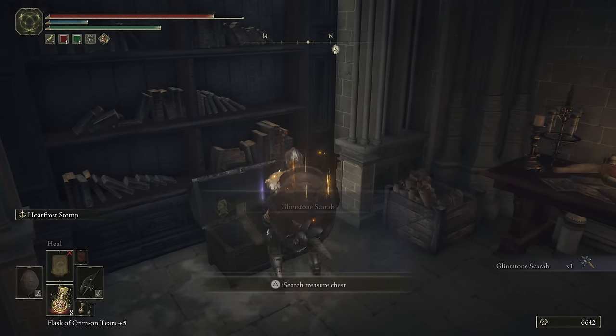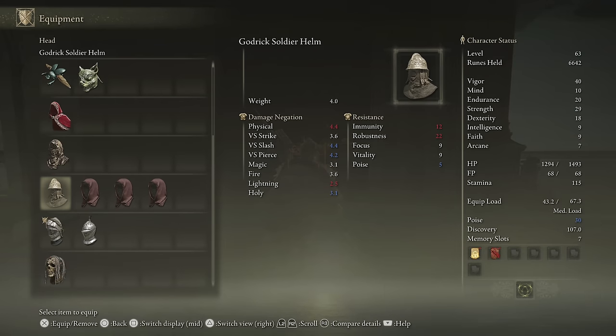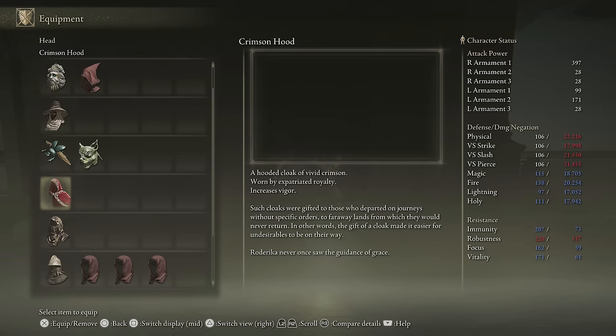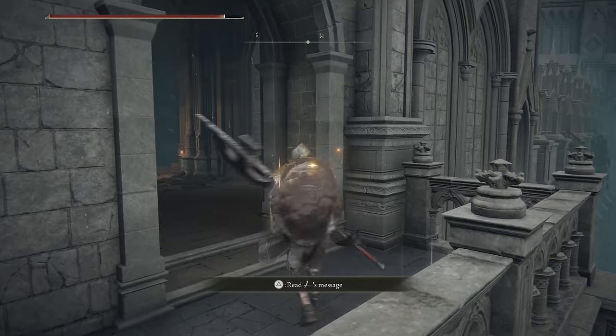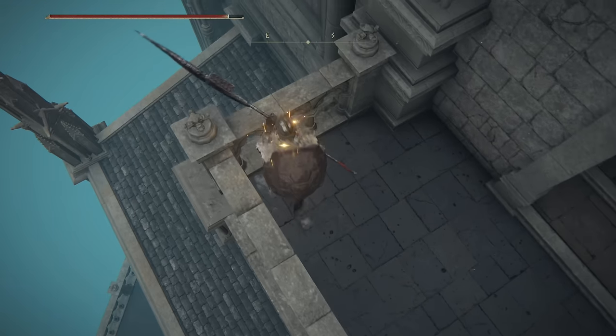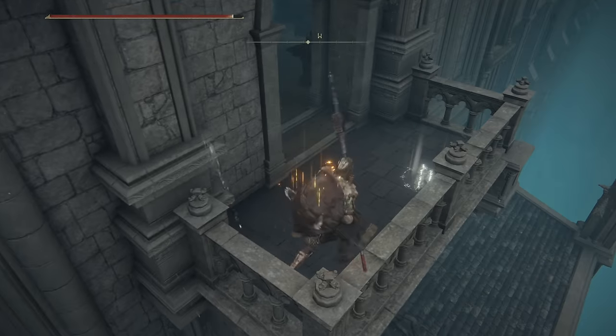The Glintstone Scarab — this thing's alright. It's a unique helm that's going to reduce the FP cost but increase your damage taken. It's not bad to use, but personally I'm not a giant fan of it. And that is — hang on a second, did I do this rooftop? No, yeah we did — that's just the Church of Vows down there.